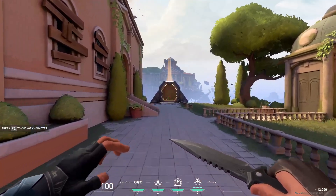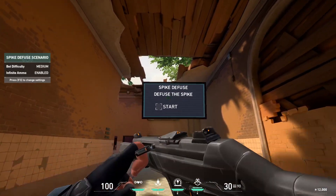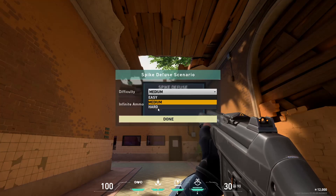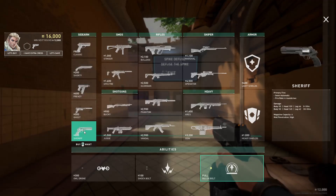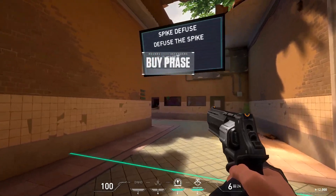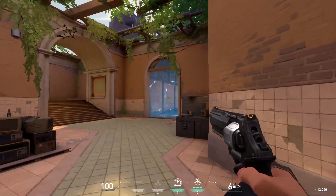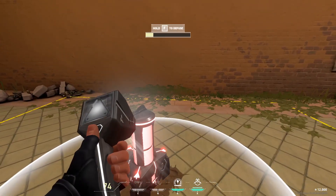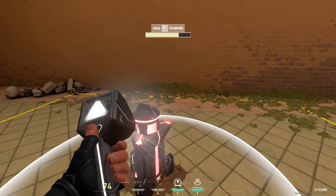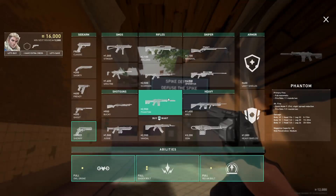Now we're going to head over to the spot where you can practice planting and defusing the spike. Once we get here, we're automatically going to be spawned into spike defuse. I recommend going to medium and then hard as soon as you learn how to aim for those heads. Choose a weapon - if you're on medium, you can use the pistols and get good with them. One pistol I really recommend trying out is the Sheriff, because I've seen players just run around and tap the heads. If you can get on to a higher difficulty, you're automatically going to die if you peek out and don't react soon enough.